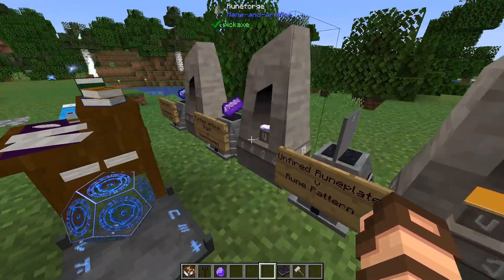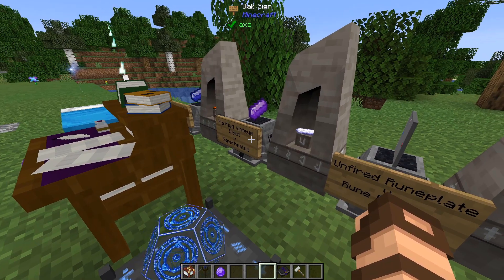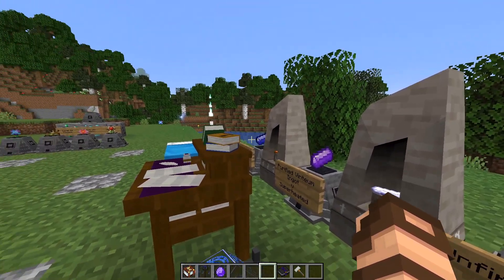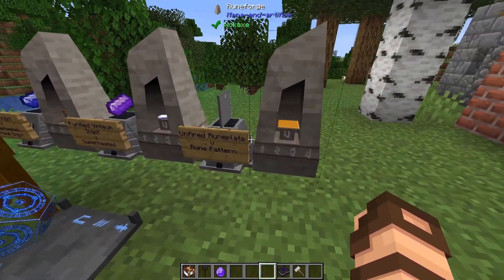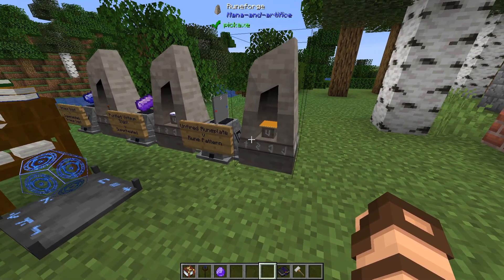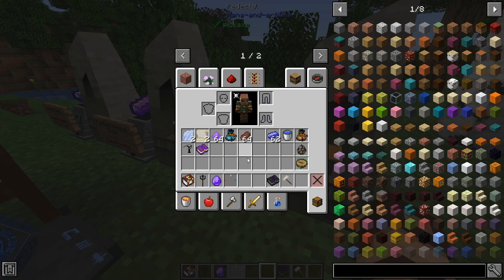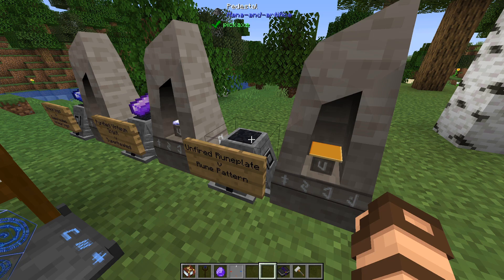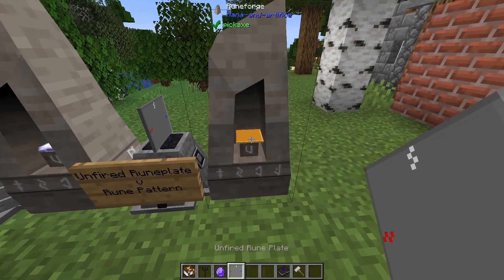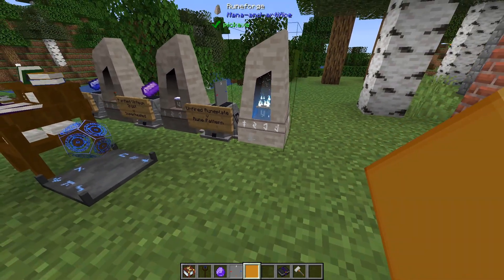Same thing with purified ventium ingots - you just wrap some purified ventium dust around an iron ingot, put it in the rune forge, and you'll get a superheated version. Also important: an unfired rune plate can be turned into a rune pattern in the rune forge. An unfired rune plate is just a bunch of clay around some color of glyph - mundane or otherwise - which is just stone. You put it in and get one of these: a rune pattern. Put it in and it'll start smelting up.